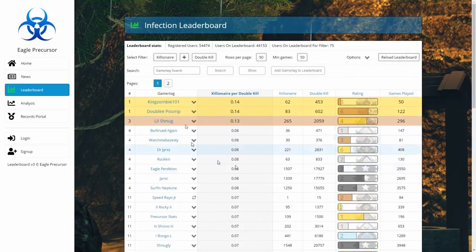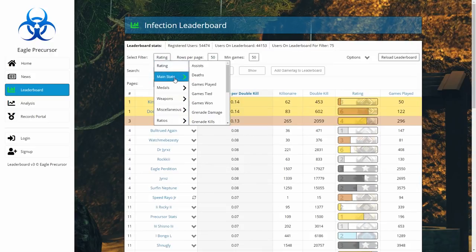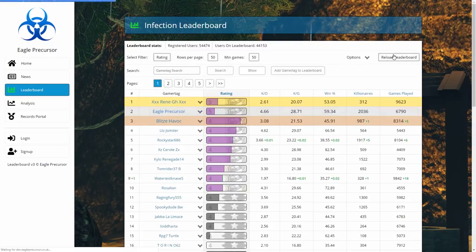You can do this with anything except for a few restrictions: you can't do ratios with rating, and you can't do ratios of other ratios.